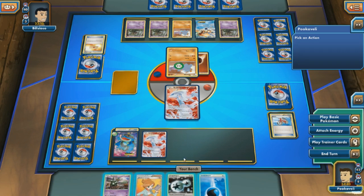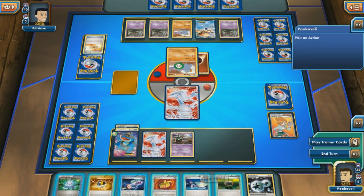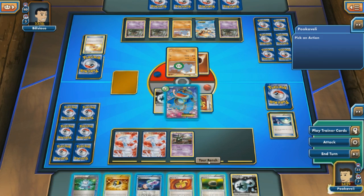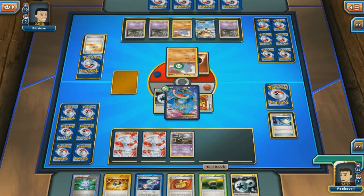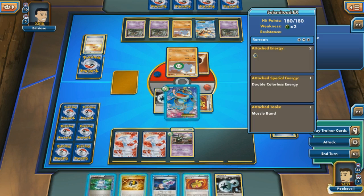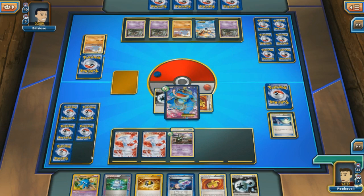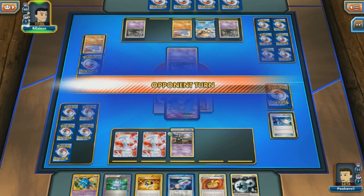I use Bicycle for one and get a Water energy, then Bicycle again and get Reshiram and DCE. I Juniper for seven and get a beautiful hand: Seismitoad, DCE, Muscle Band, and more. I drop a Float Stone onto Trubbish as well. I could Ultra Ball to get Garbodor out before Trevenant locks my items, but I'm going to Quaking Punch on turn one, knock out Phanpy, and take away all of my opponent's item cards right away. That is ridiculous.